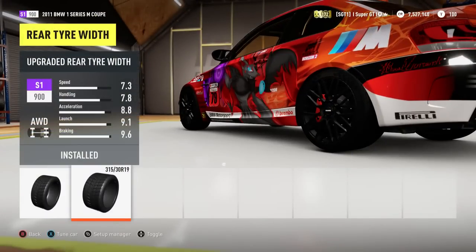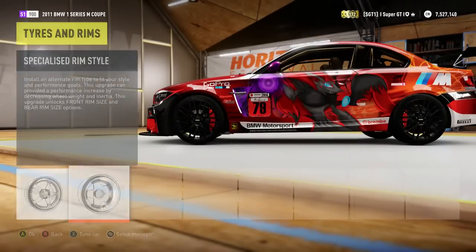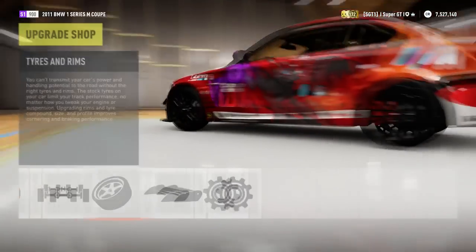Rear tyre width, I put on the 315. Your front tyre width doesn't ever really have to be bigger than your rear tyre width. Typically this car is four-wheel drive, but most of these cars are rear-wheel drive, and on rear-wheel drive cars especially you want big rear wheels so you can put your power down. Even for four-wheel drive cars, still have bigger rear wheels — but never put front tyres bigger than the rear. Rim style, I went for Specialised Revenge — those look pretty nice. Front and rear rim size, don't have to touch that.